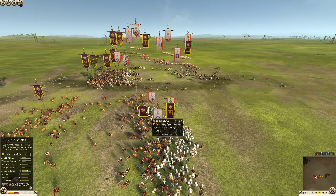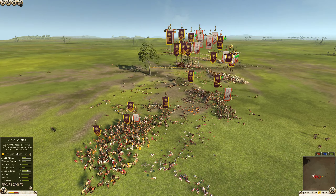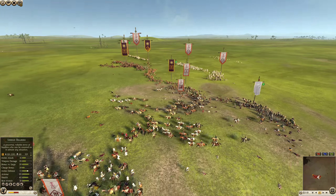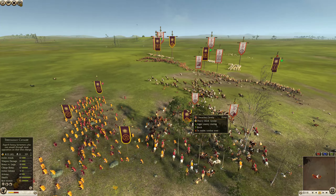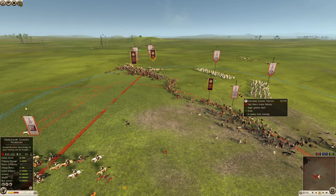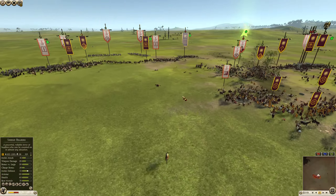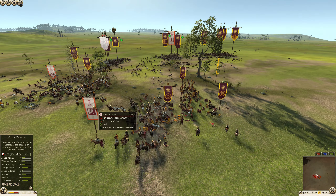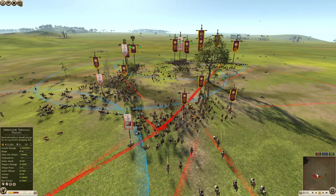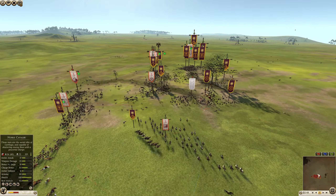Things look good here for Macedon — their shield bearers are just winning the day. Carthage doesn't seem to have a great answer to them. 161 kills, still half the unit remaining. Carthage desperately needs a break on this flank. The shield bearers are hacking their way through — look at the mercenary Samnite warriors trying to take them on: only one loss for 71 kills on that shield bearer. Their armor is just so high. The noble cavalry put in a charge but now tries to pull away from mercenary peltists as Thracian cavalry comes inbound.